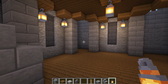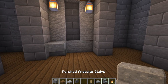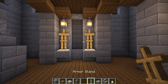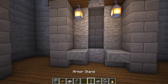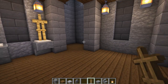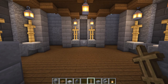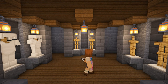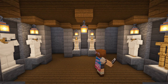Now for the interior, on the side walls, add an upside down polished andesite stair on each side. Then add armour stands on top — do this for all of the walls. Now decorate the armour stands with your choice of armour. I've used iron and chainmail but feel free to use leather, diamond, gold or netherite if you'd prefer.